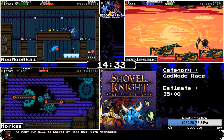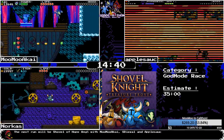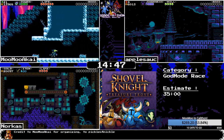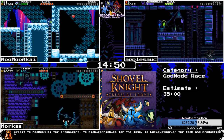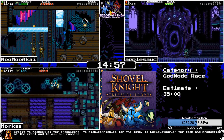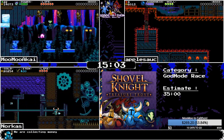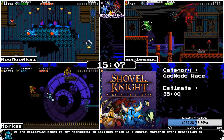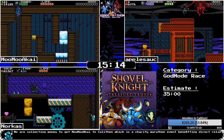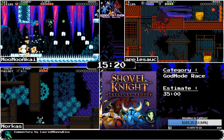Norcus is entering Clockwork Tower. Apple just destroyed Propeller Knight. Apple is going next to Lich Yard. MooMoo just skipped a few screens by using the vat at the bottom of the screen — the vat is a great arcana that lets you create a platform under you — and is going to use the fleet flask to start the fight right next to Polar Knight to do things more quickly.